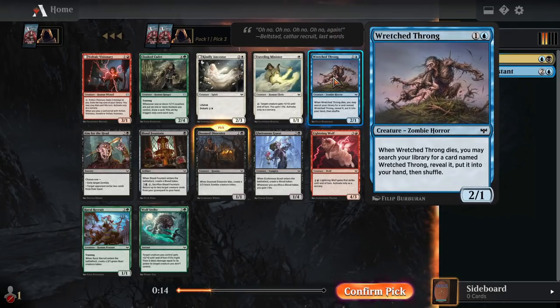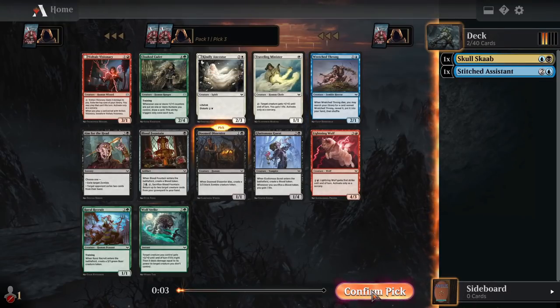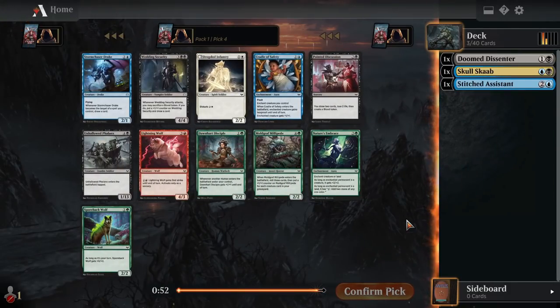Doomed to Center seems like the perfect kind of card for an exploit deck because it has a great ability when it dies and it leaves behind two creatures off of just this one card, so you're exploiting twice off of it. There's also Wretched Throng, which seems good for an exploit deck as well — two mana for a 2-1, and when it dies you get to search your deck for another copy and put it into your hand. Doom to Center is probably a little better, but Wretched Throng seems close because if you get multiples, it seems pretty bonkers.